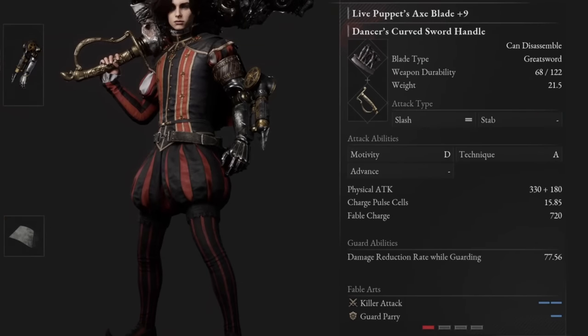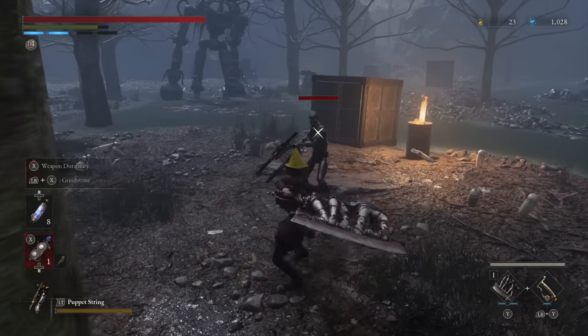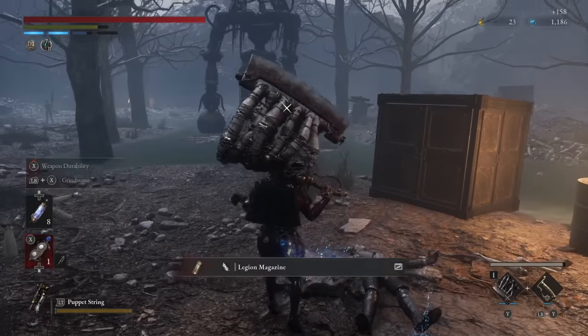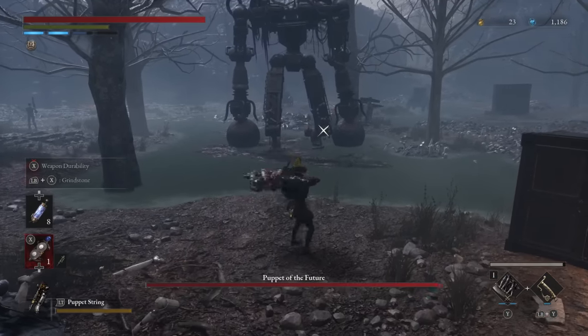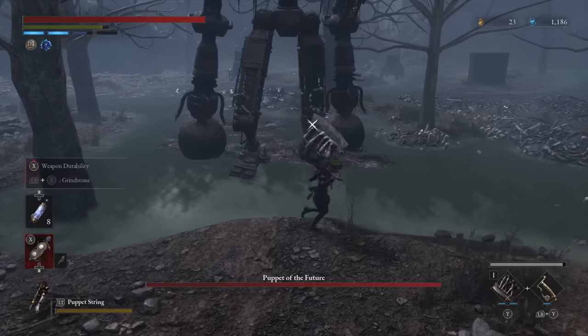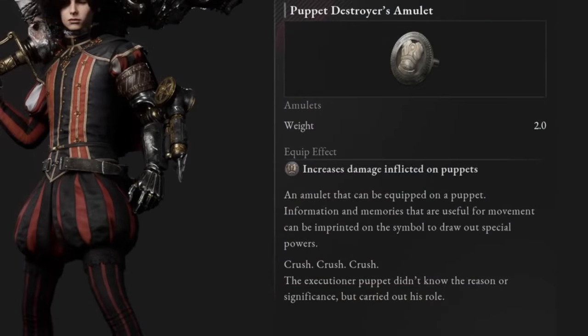The best amulet for this build by a good margin is the Arm of God, for an increase in attack power after hitting an attack. This works especially well with this weapon, as the charged heavy attack has multiple hits — the first hit triggers the buff before the second hit connects, and the second hit is where the real damage is. This amulet comes from trading in the rare Ergo from the Chapter 7 boss to Aladoro. The second best option is any of the various Destroyer amulets that boost damage against specific enemy types, so for bosses you want to equip whichever matches your target for a notable damage bump.